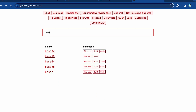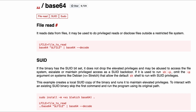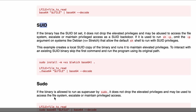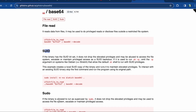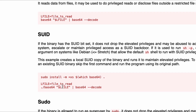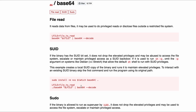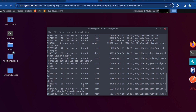On GTFOBins I search for base64, which is listed, and clicking it shows you can do a file read, SUID execution, and sudo execution. The part I'm most interested in is the SUID section. The command assigns the file you want to read to a variable, then runs base64 on that variable, and pipes it through base64 decode — a simple command that lets us read /etc/shadow with SUID permissions.